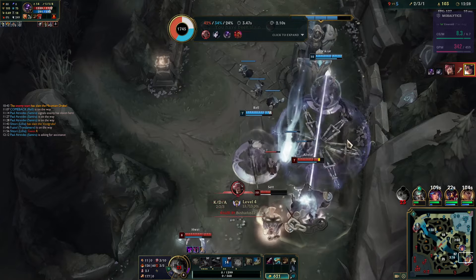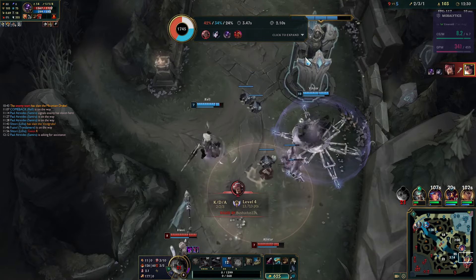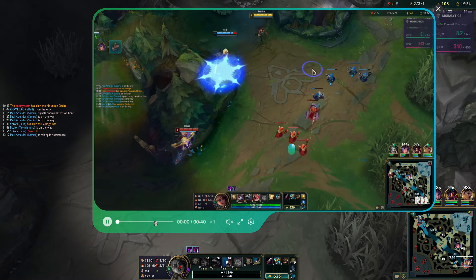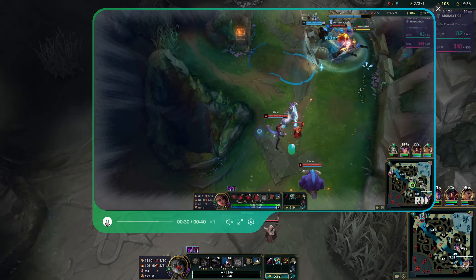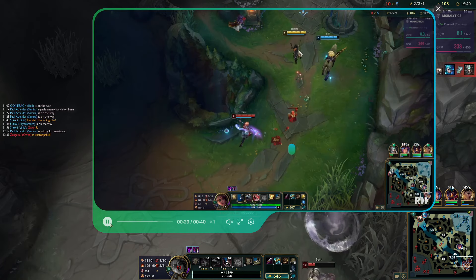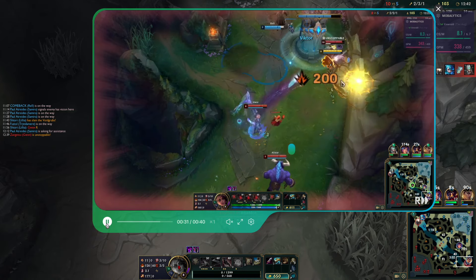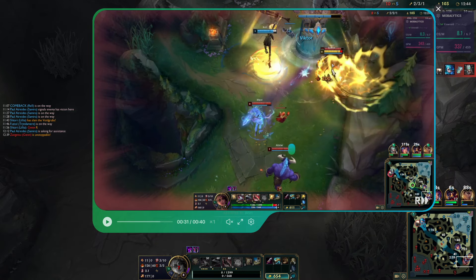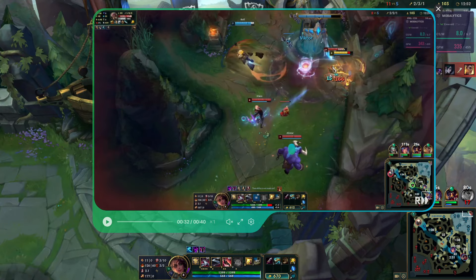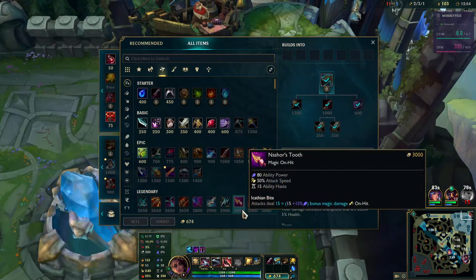I tried to dash onto the other side of Set, but it made me dash backwards. My HP bar is clearly below his, so it must be under him — if I dash, I should dash there. But it just made me dash to the right. How does that make sense?